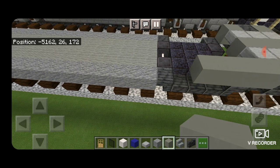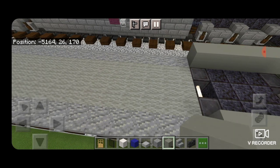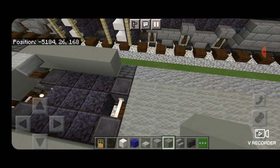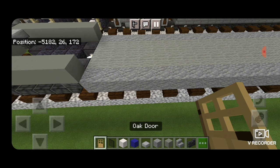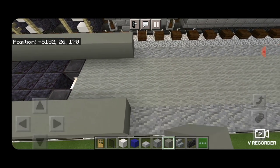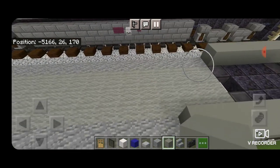Extend until it meets the end of the truck, then same thing on the other side. Come down and do the exact same thing — extend down your light gray concrete until it reaches the end of this truck, same thing on that side. Next we're going to extend our light gray concrete another three blocks towards the interior of the car on both sides — three here, three here — then do the same thing down here, three more light gray concrete on each side.